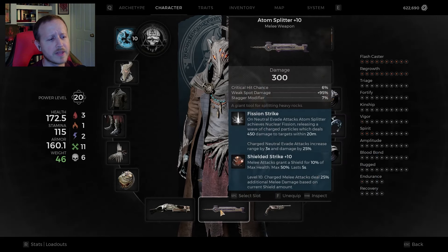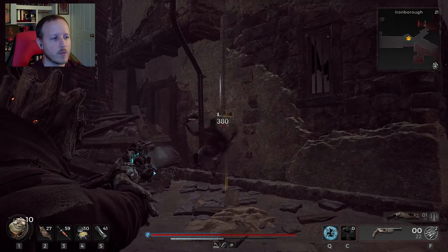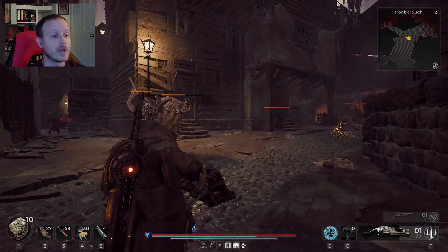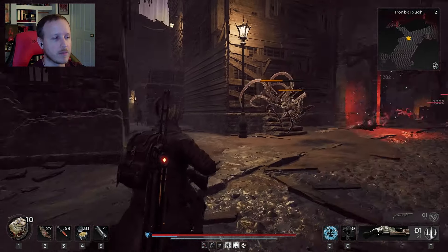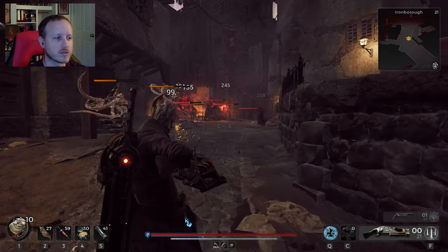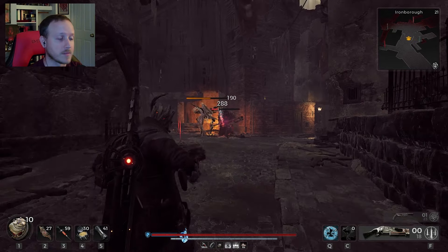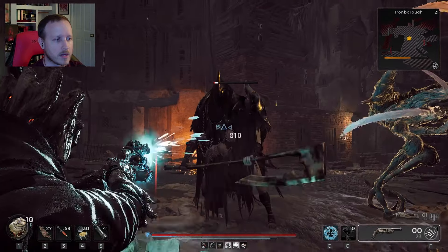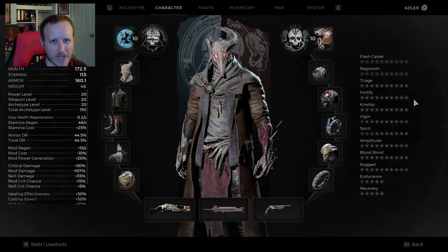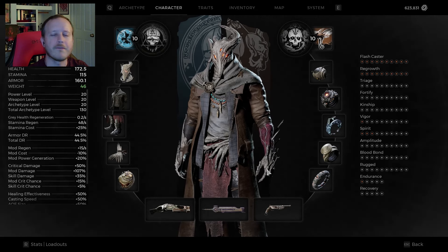I do have the Atom Splitter with Shielded Strike, but I think it works better without it. For the Atom Splitter's ranged attack you need a neutral dodge and the slice, which costs a lot of stamina - though it does generate a huge amount of shields. If you're worried about that stamina cost, run the Hunter Spear or the Krell Axe instead. Just throw it and that gives you the little bit of shield you need without requiring a neutral dodge.